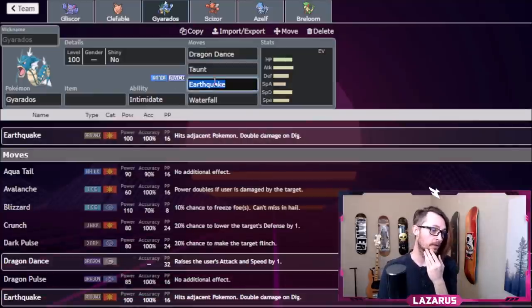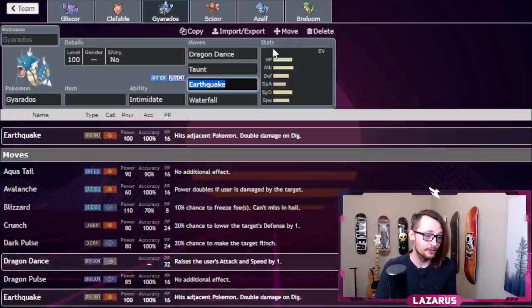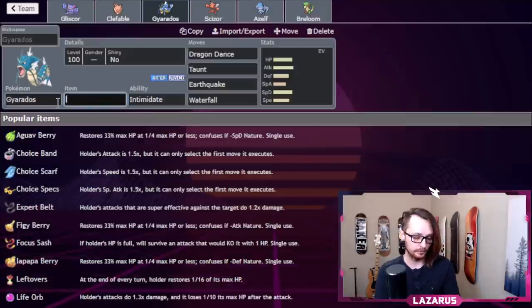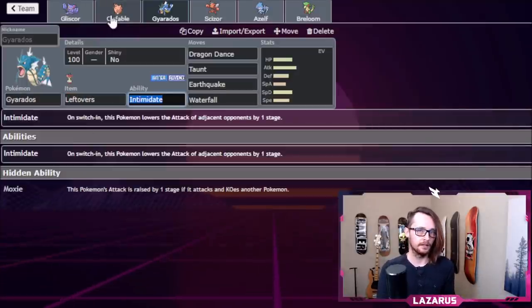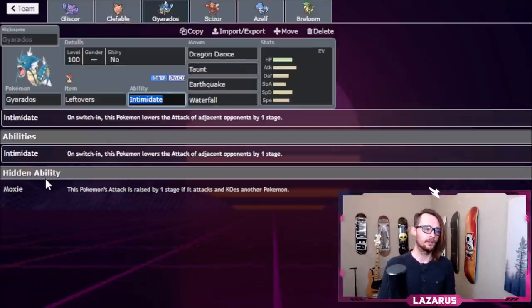The best fourth move for Gyarados is Taunt. I want to taunt Scizors so they can't Roost or Swords Dance, taunt Stealth Rock users, taunt Thunder Wave or Toxic users. When you taunt those things, they want to switch — and when they switch, that's when you Dragon Dance, and when you Dragon Dance, you win the game. I'll run Leftovers on Gyarados — there's no item clause in this format, so stacking multiple Leftovers is fine.